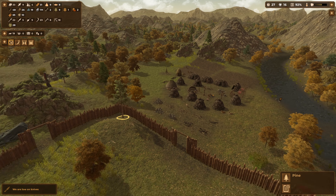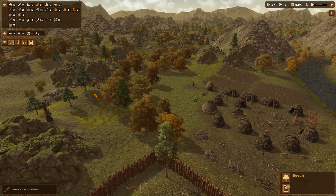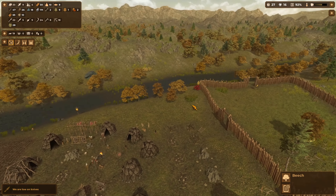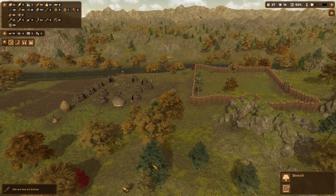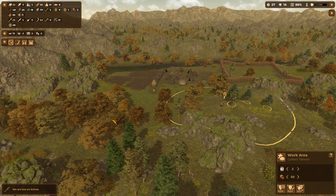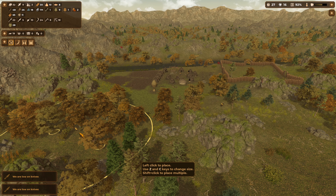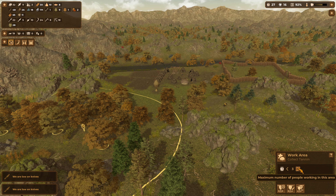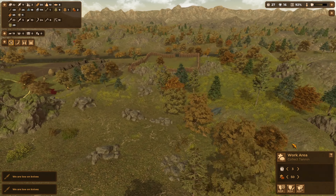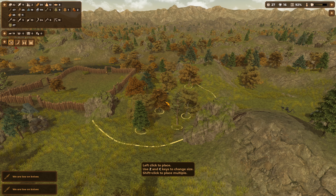I'm just going to set some people to chop these trees down that are growing in our fortifications — we do need a lot more wood. I'm going to possibly edit this work area, see if we can gather some more tannin, and put three people on that. Then we're going to place a work area down and cut these trees here, with three people on that as well.